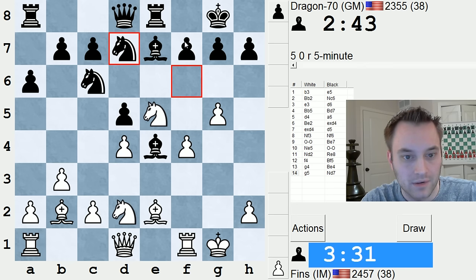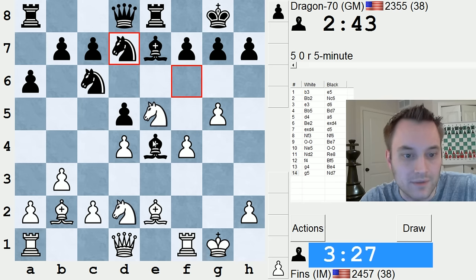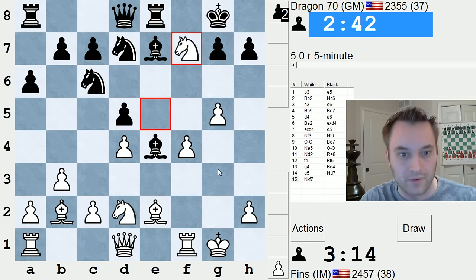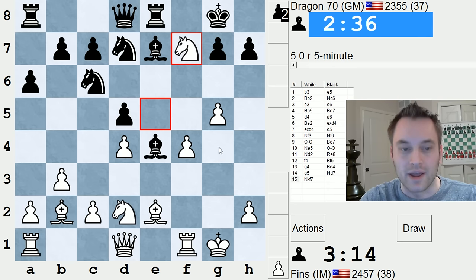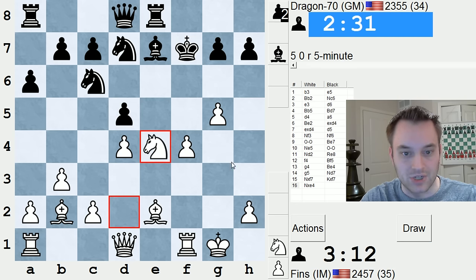That might just work. Okay, so knight takes f7, king takes f7, knight takes e4, pawn takes, bishop c4 check. He can run to g6 — looks kind of suicidal though. Queen f5 threatening f5. Okay, I'm going to go for it. You'll never know unless you dare, right? Fortune favors the brave. But I think that's a crucial line: take, bishop check, king g6.